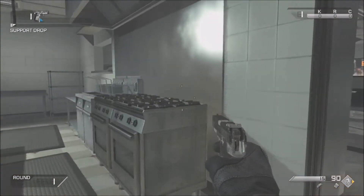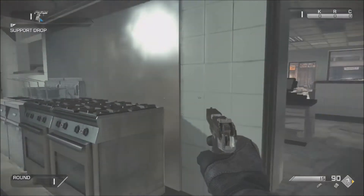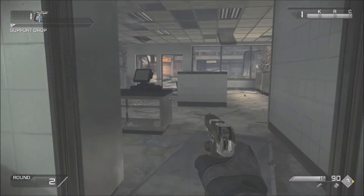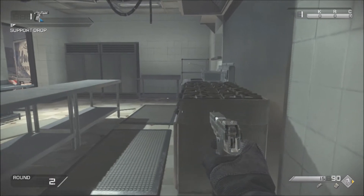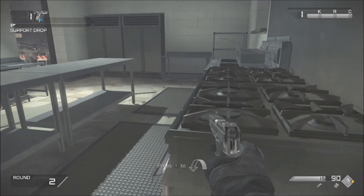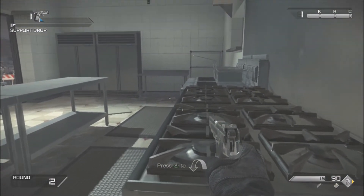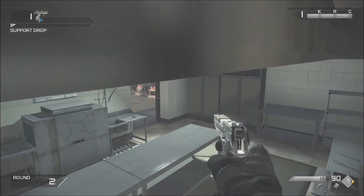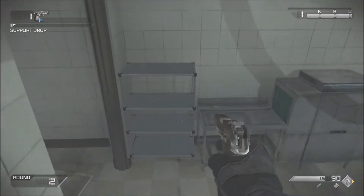To do this glitch, you're going to need to come onto the map Chasm. Once you're on the map, simply come to the exact place where I am. Once you're here, you need to aim at this cooker right here, and where it says A to grapple on top of it, simply press A. Whilst you're halfway through the air, you need to sprint forward.